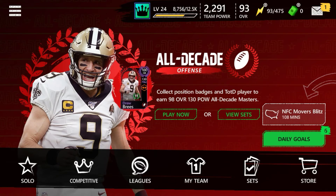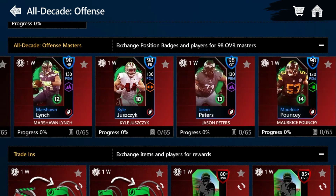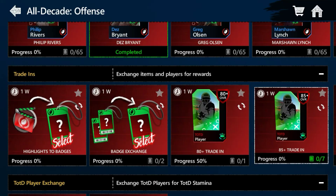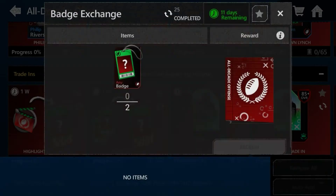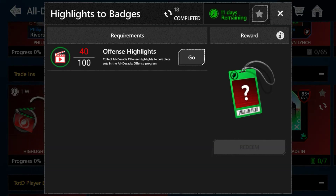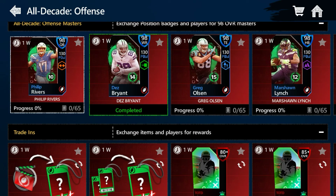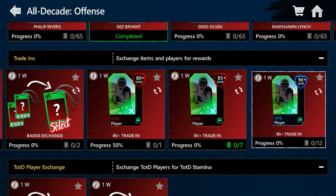That's all you have to do. Every time you get a badge for the person you want to earn, just put the badge in there. If you want to get 85s really quick, you can easily do this with badges you don't need. I literally had like 5,000 of the video tokens and I used them to get the wide receiver badge. So every time you get a badge for that person, put it in the slot for them.